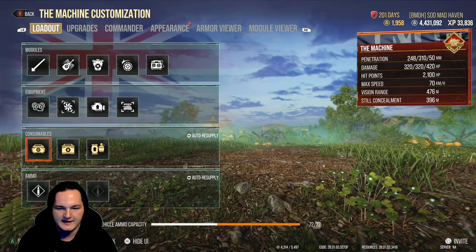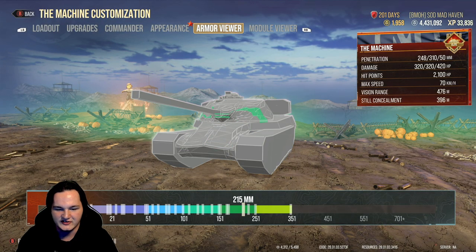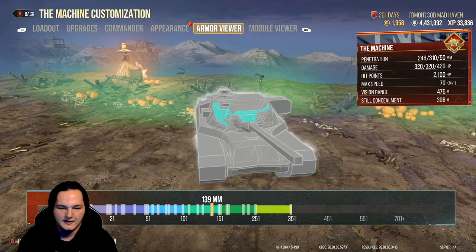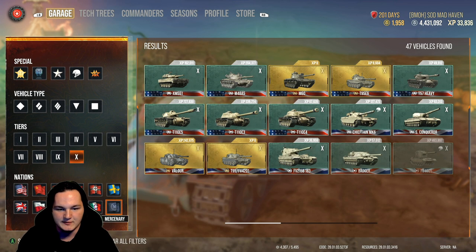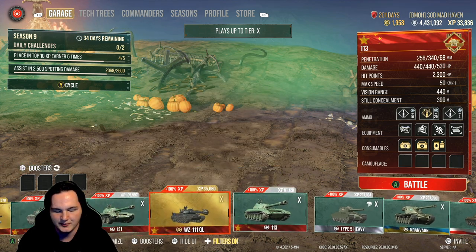The way the turret is on the Chieftain — if it had more mobility it would be a way better tank. The best example is the Machine mercenary tank. If they buff the Machine's turret and bring it up, there's going to be a lot of problems. As long as they leave the mercenary tank the way it's supposed to be, there shouldn't be much of a problem.